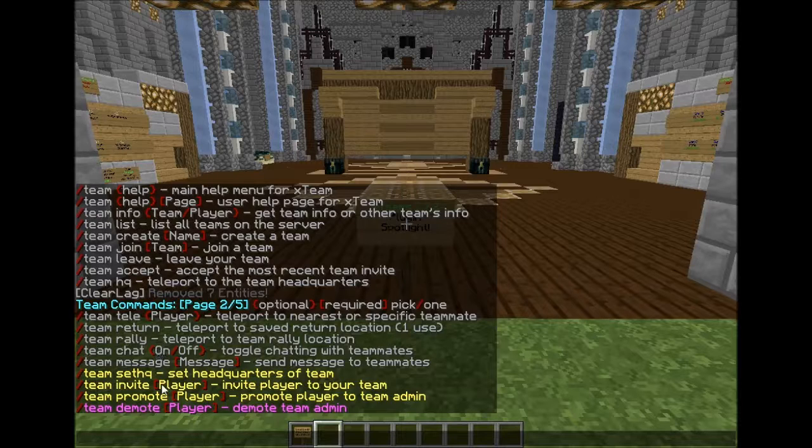Team chat — you do /team chat on to turn team chat on, and /team chat off to turn it off. Team message — if you don't want to toggle it on, you can just do /team message followed by your message to send a message directly to your teammates.